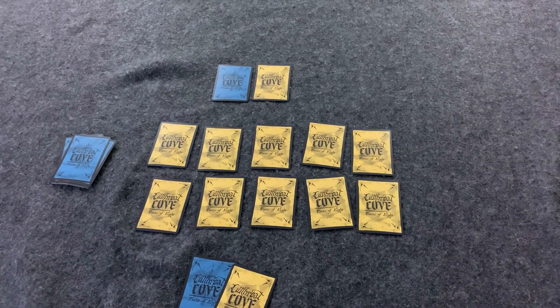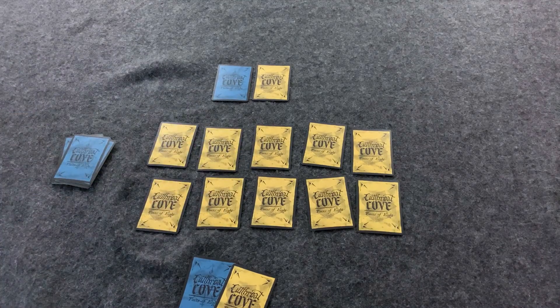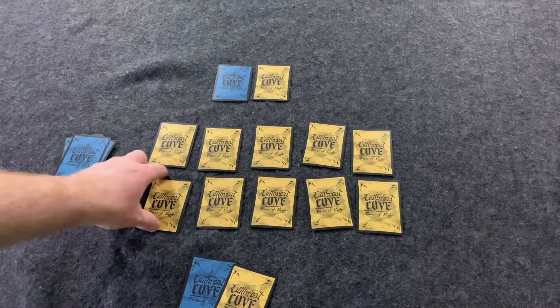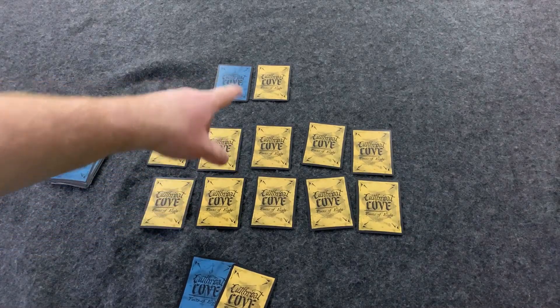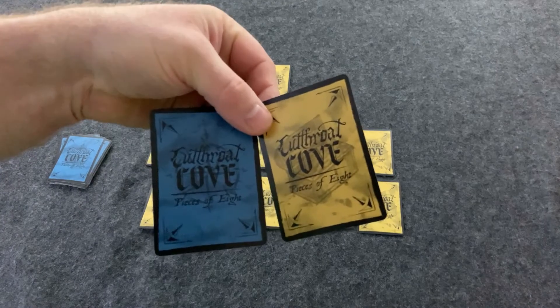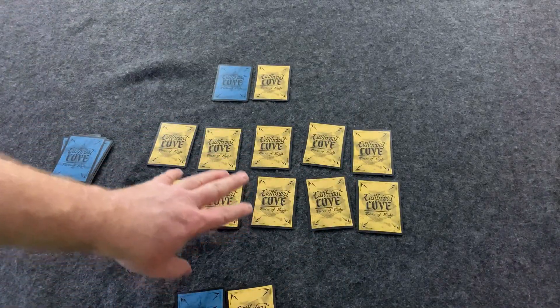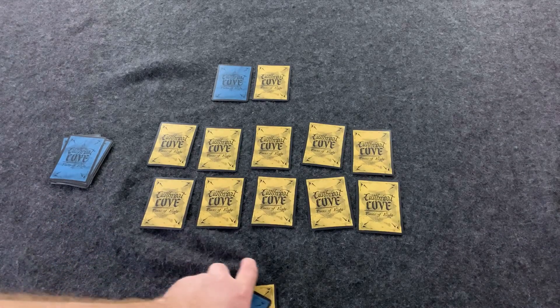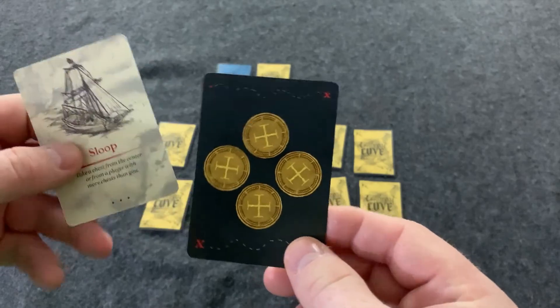All right, so this is Cutthroat Cove. Based on your player count — in larger player counts you add some cursed cards in — you're going to shuffle up the treasure deck and the event deck. You're going to hand out one treasure card to each player and one event card, and you're going to set up a two by five grid of treasure cards available throughout the game.